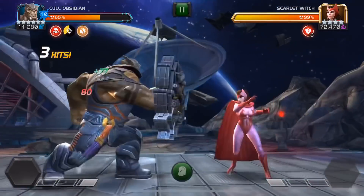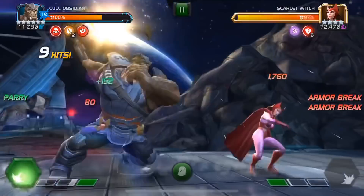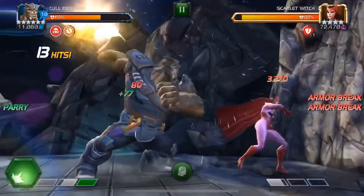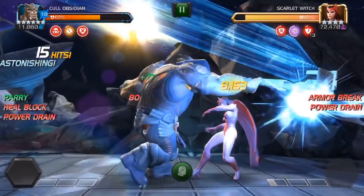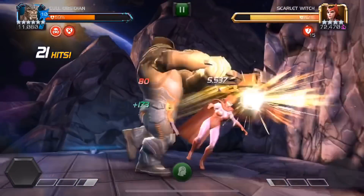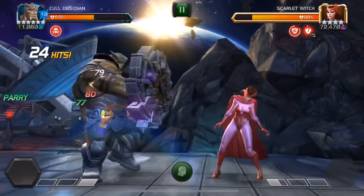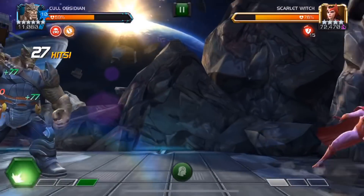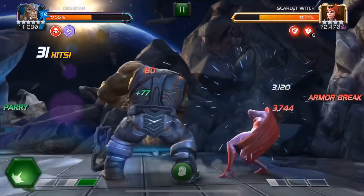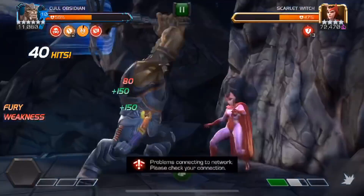Next we're up against Scarlet Witch — we're gonna have class disadvantage here. She didn't want to cooperate, and she's going to be stealing our power on crits, so this fight is gonna be a bit longer and more annoying. It kind of depends on what RNG you get against Scarlet Witch. Back to Cal Obsidian — I like him, I really do. Do I think he's a top 5 character? Definitely not. He doesn't offer much aside from damage, and we have plenty of characters that might not deal as much damage but can do a lot more in-game, plus have really good damage.